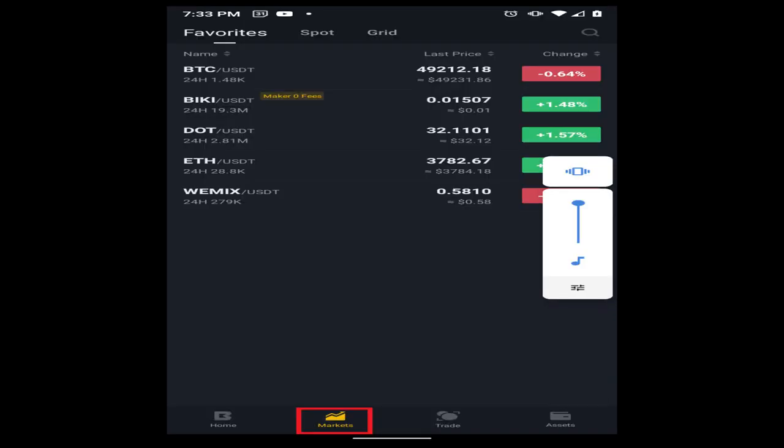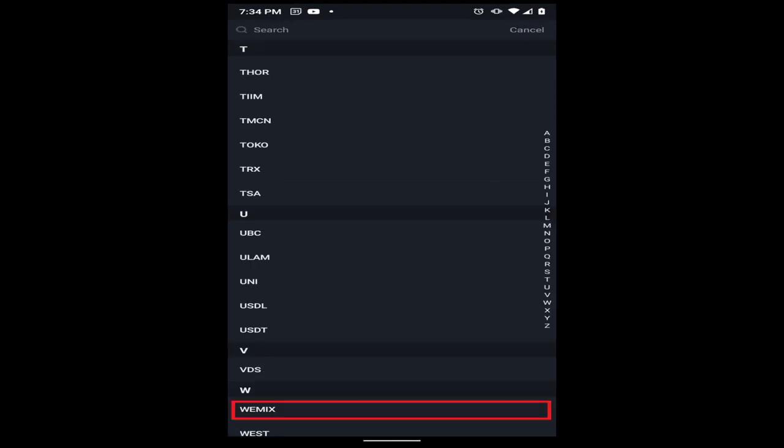Once the funds arrive in your Binky account, you may purchase Wemix using your Tether. Search on the Binky exchange under the Markets tab for Wemix and purchase the desired amount of Wemix with Tether.